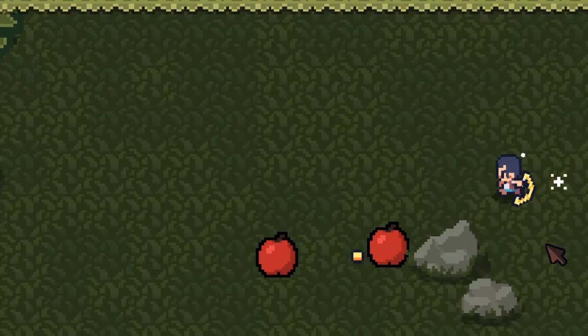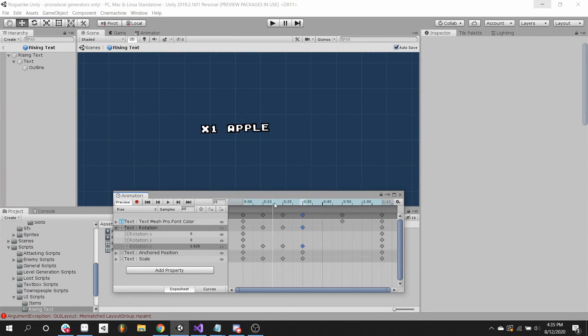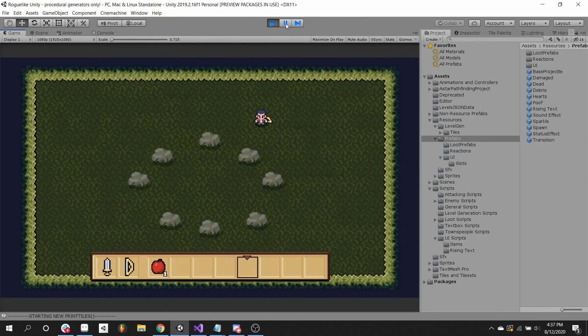Then I played with Unity's animation system to create some pickup text when you track item streaks. So if you pick up multiple items quickly, it shows how many you've picked up, like x1, x2, or x3. And with these things done, I was pretty happy with picking up items.